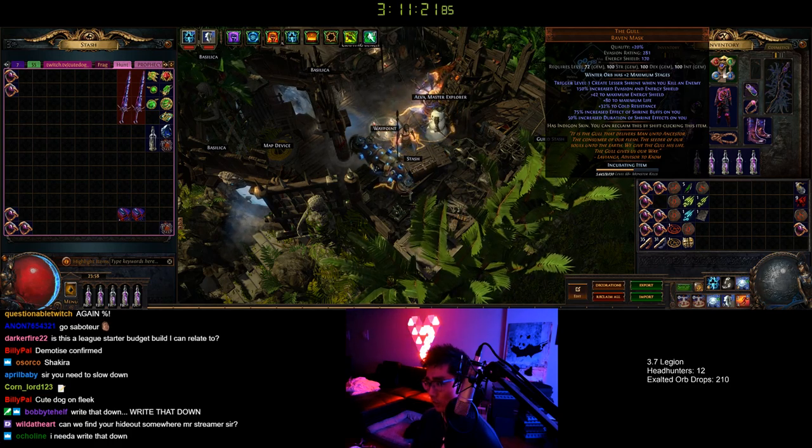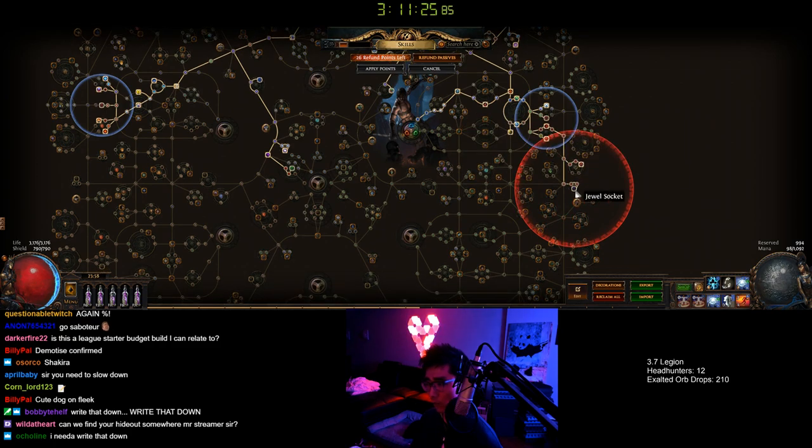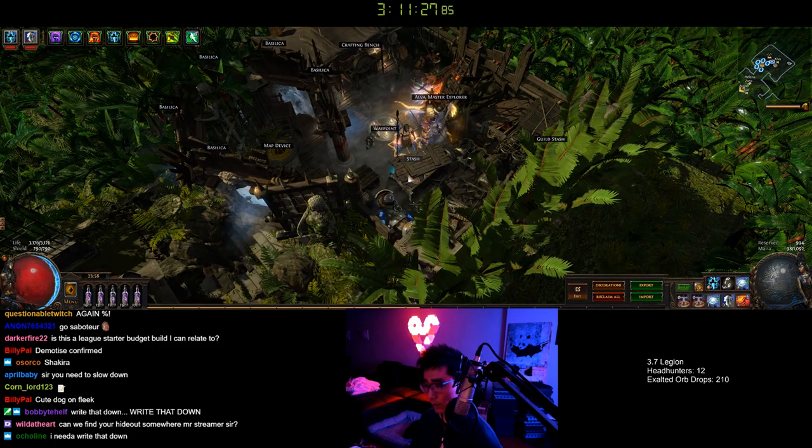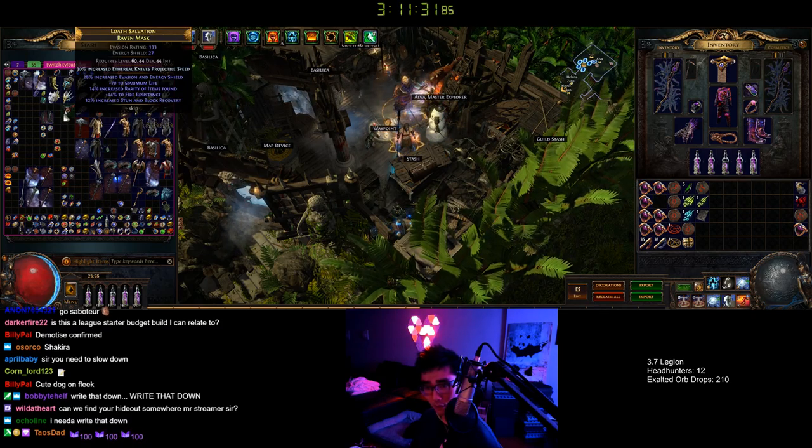The helmet — the Gull is good because of plus three max res and 37% AoE, which is good. Winter's Orb is actually better with increased AoE. I forgot to remove my Conc Effect in the gem setup though. Get a Gull if you are poor and can't get a jewel like this.